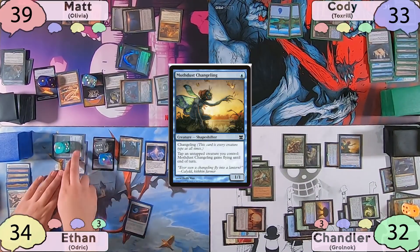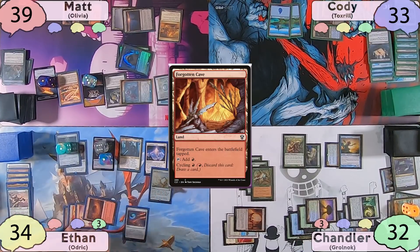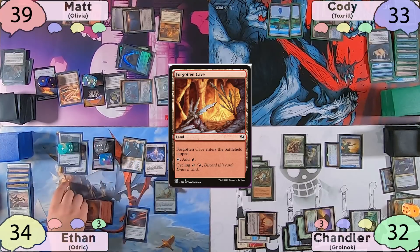Ethan will start his turn off with an Inspiring Statuary, play a Forgotten Cave as land for turn, and then at his end step blink Audric, making four more Blood Tokens.